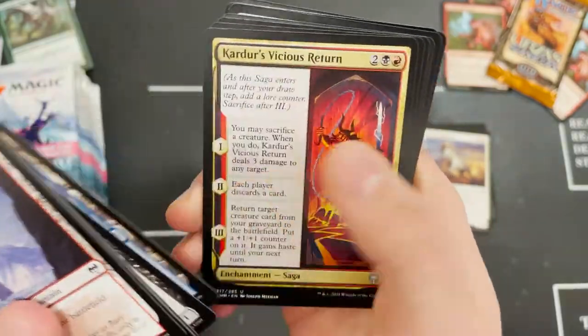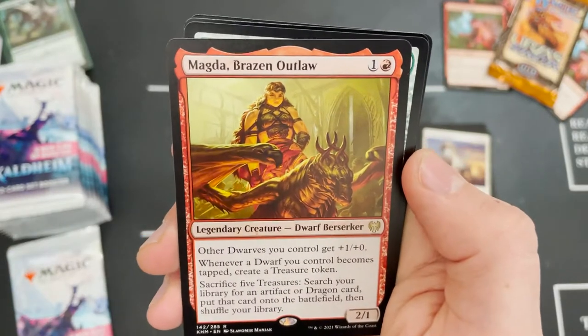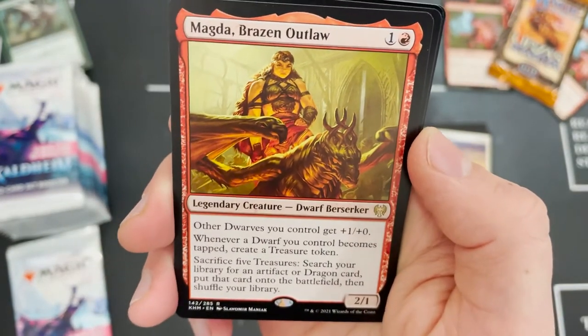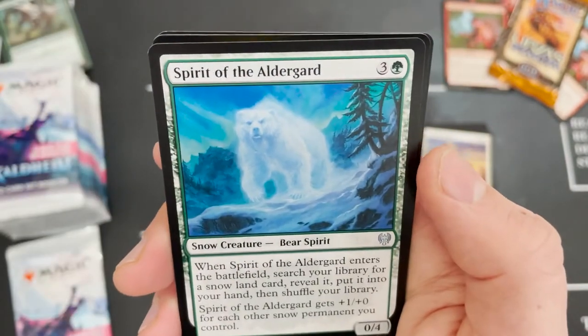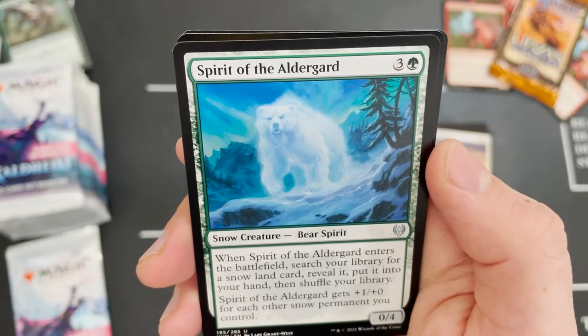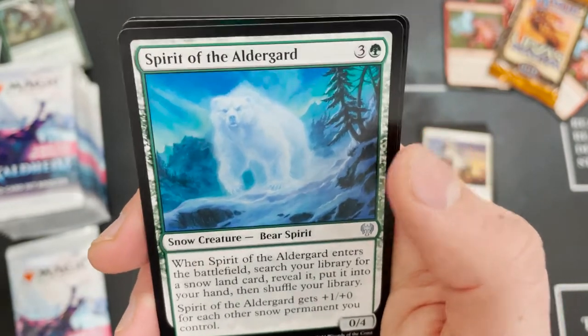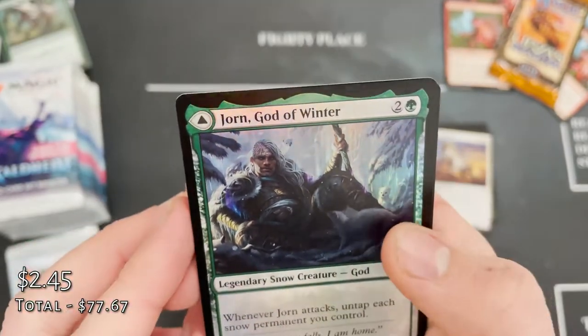Get a Gaea's Cradle and then you'll hear a grown man cry on camera — who wouldn't want that? Magda, Brazen Outlaw — another really cool potential commander option. Spirit of the Aldegard — really cool card, mainly because of the art. I'm an art guy and I really like that art.